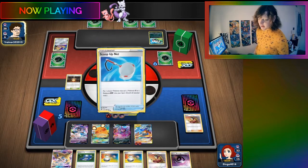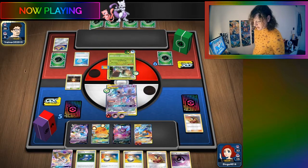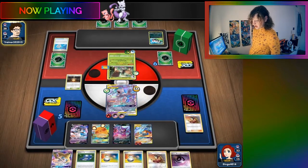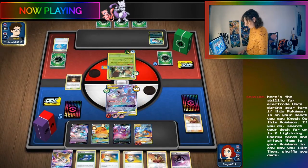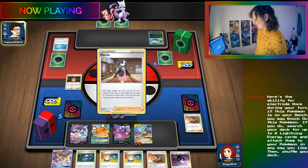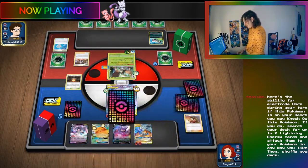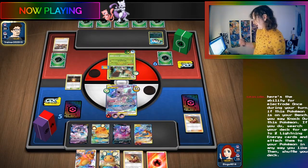The streamer looks up what the Electrode from Vivid Voltage does by searching Poke Beach. After navigating to the site, they find the Vivid Voltage card list.